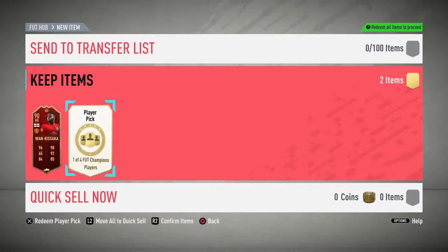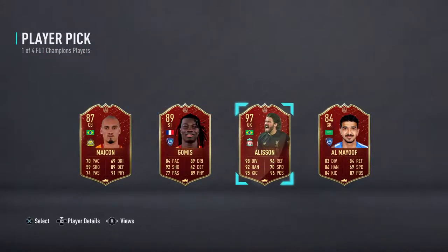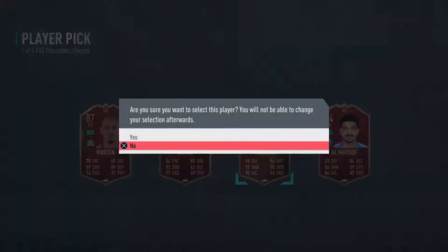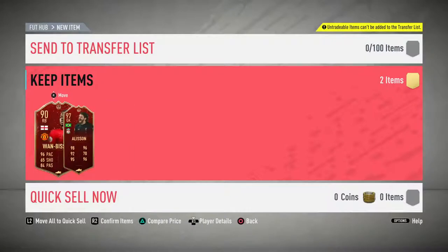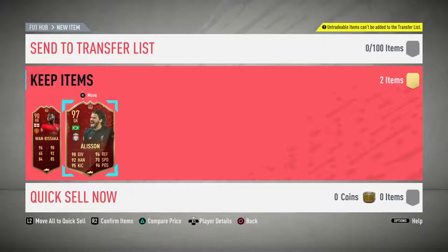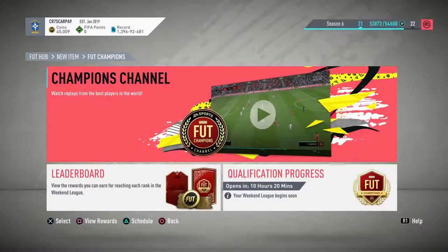I'm going to take Trent Alexander-Arnold — yes, I've decided to take him over 97 Alison. My goalkeeper is all sorted. Next pack, please EA — an Aubameyang please! Oh, I got Alison here — good thing I didn't take Alison, otherwise I'd have had two. I'm a bit disappointed to be honest, because it's just not what I wanted. No Aubameyang, no Aguero, no Mara — no big players. I ended up with a goalkeeper and a right back.